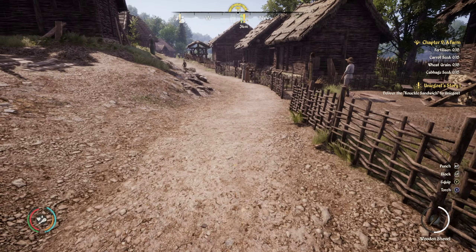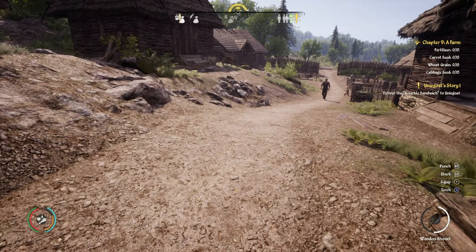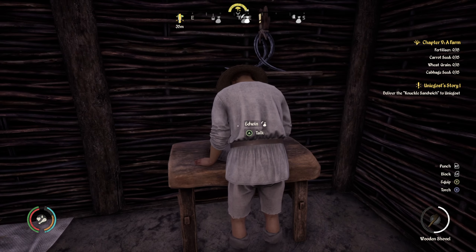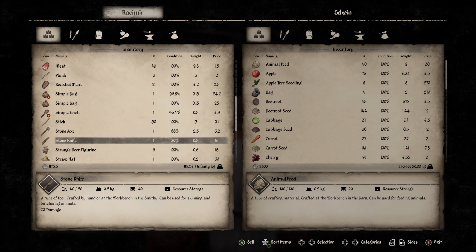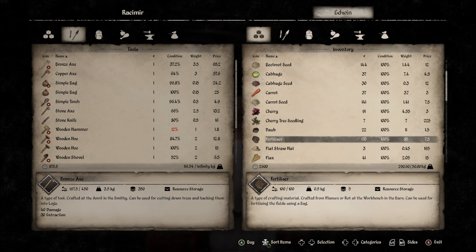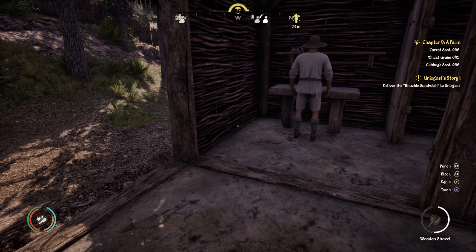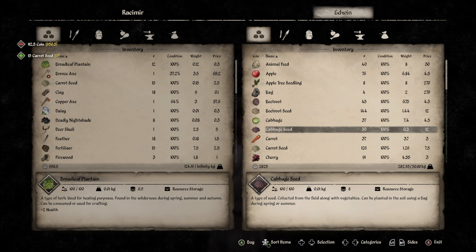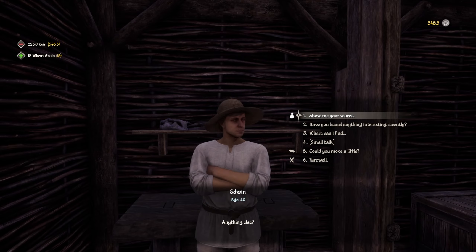Here I am at Gostovia. The first thing I want to do is not see Unigost but go and see the guy about the cabbage seeds. He's over in here. Let's see - Edwin, show me your wares. I need to sell him all my stone knives and then buy some fertiliser - 15, I think. And I need carrot seed, wheat grain, and cabbage seed. Carrot seed, wheat grain, and cabbage seed - goodbye, thanks.